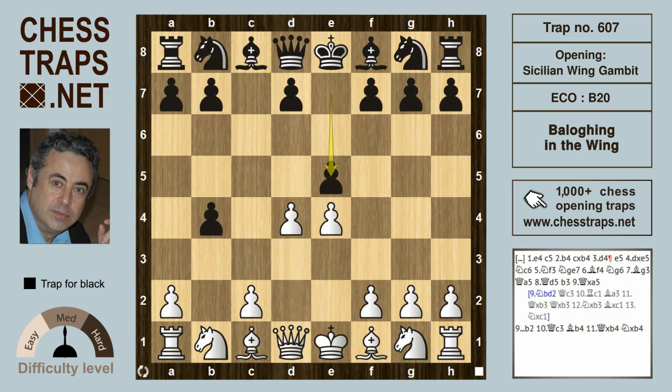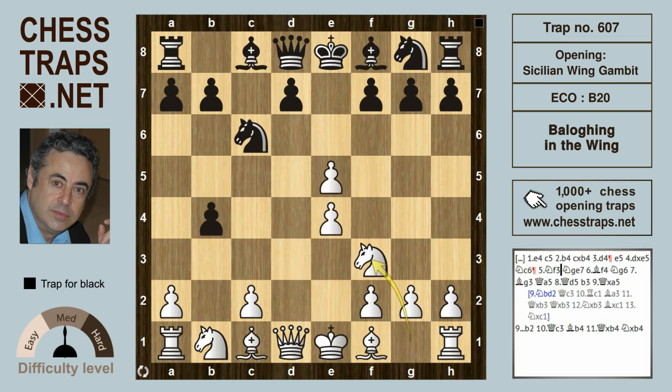In this variation, black strikes back at the center with e5. After white takes the pawn on e5, knight c6 threatens to get at least the pawn back on e5. Knight f3 defends; Ng7 is met by bishop f4. Now after knight g6, hitting the bishop as well as the pawn on e5, the bishop drops back.